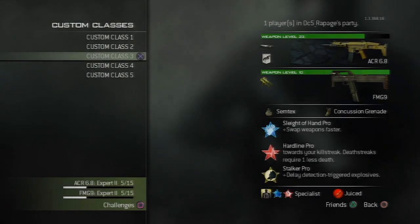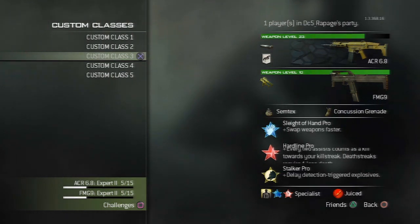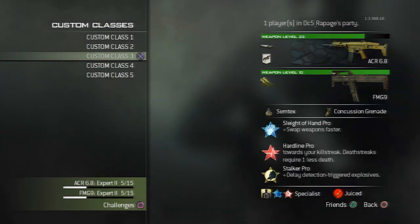What's going on YouTube? It's your boy DC5 of Rapage here with a highly requested video on just the class setup and an easy way to get a MOAB.